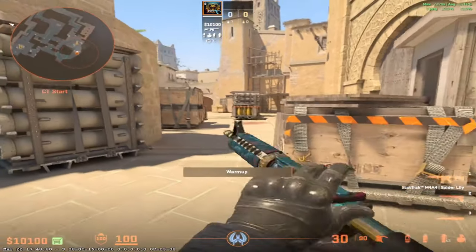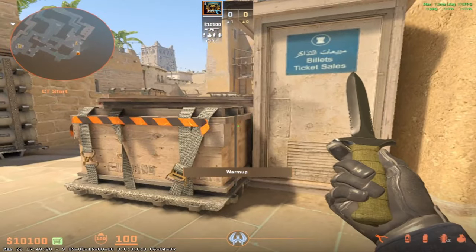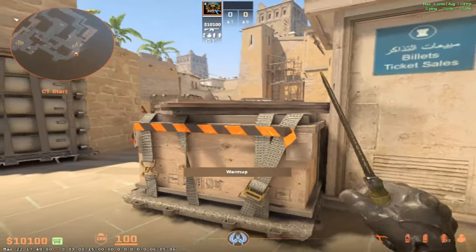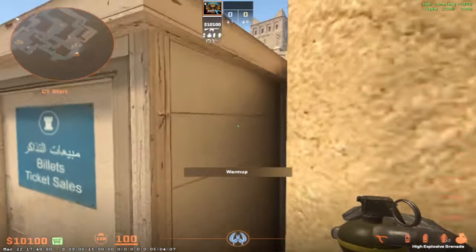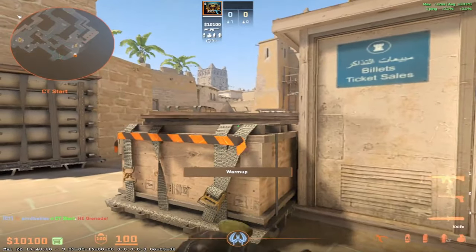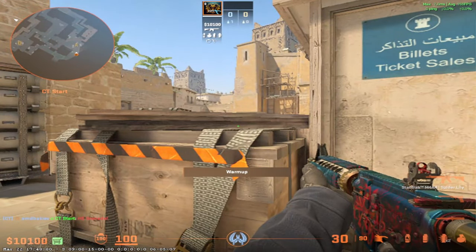Now let's say you play from city. This is going to be more about surviving and delaying. From under palace it's more like taking away the attention and trying to survive in your smoke, but from city you are jump spotting. Maybe you have a nade and two flashes. So you are jump spotting and you see somebody on ramp. You are going to throw a nade, but you're not going to try to peek — because if you die you cannot survive and you cannot delay.